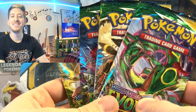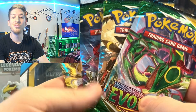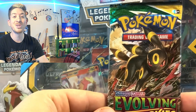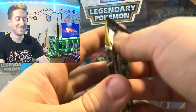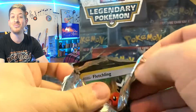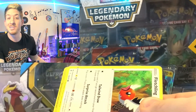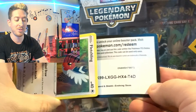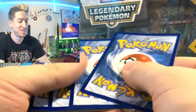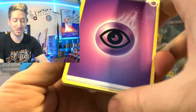Hey everyone, thanks for tuning into this video! In today's episode we're going to be opening some Evolving Skies loose packs, so let's get into it. Let's start with an Umbreon pack — I'm so excited to open these. Evolving Skies packs are kind of hard to find right now, and it's still one of my favorite sets, so let's just enjoy this while we can. We have Psychic Energy to start the video.